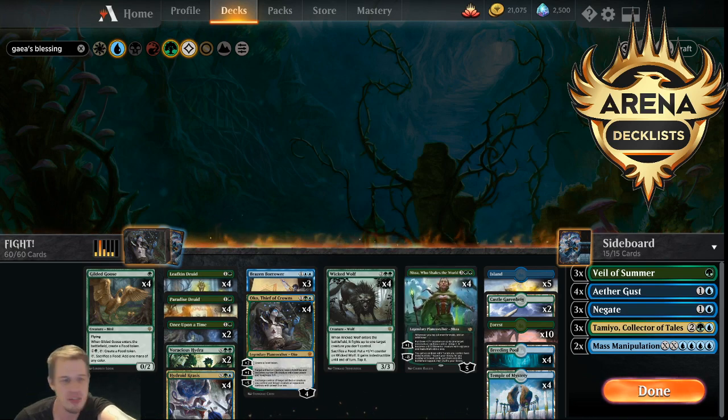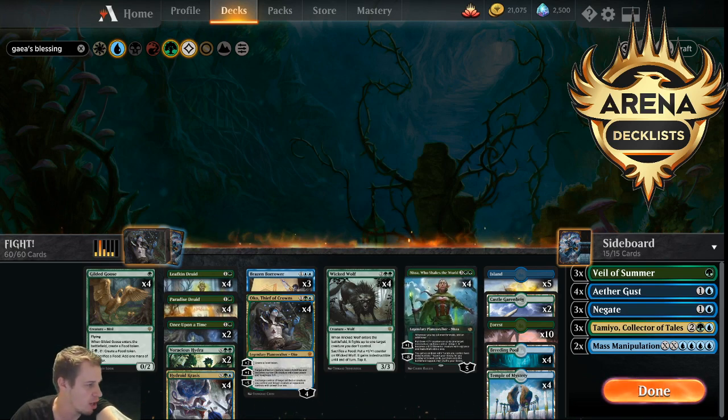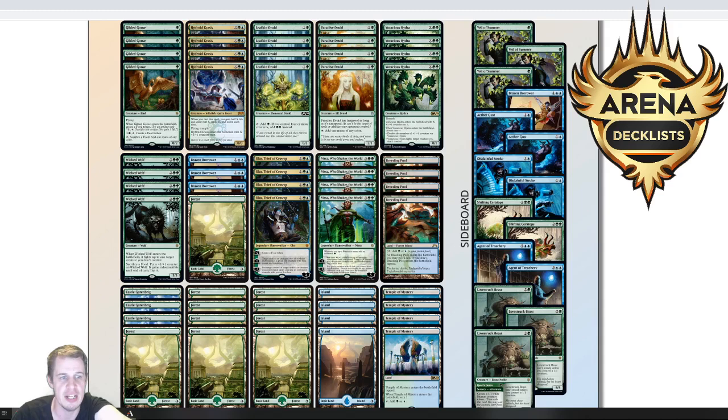The way this deck actually first came on my radar was when Brad Nelson played it to the top four of Phantom Legends, when he lost to Brian Gottlieb playing the Esper Dance of the Manse deck. Up until that point, Brad was 6-0, and his deck just looked very streamlined, very good. So I just took his deck as is and started playing with it.